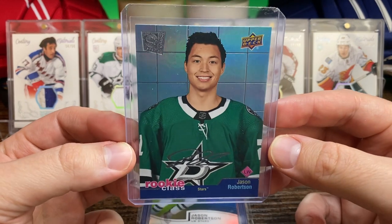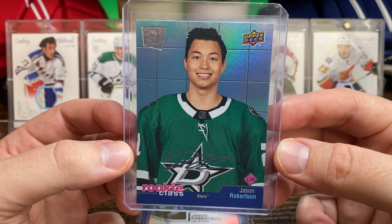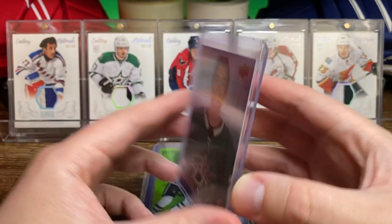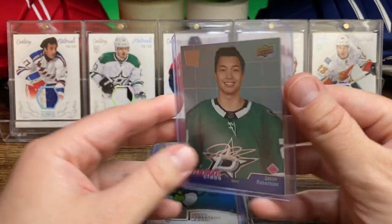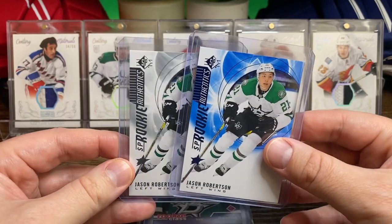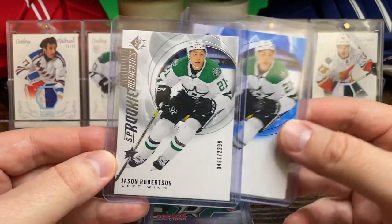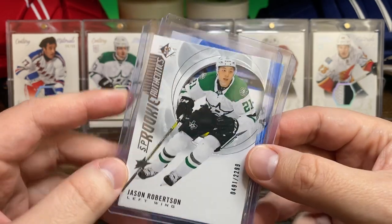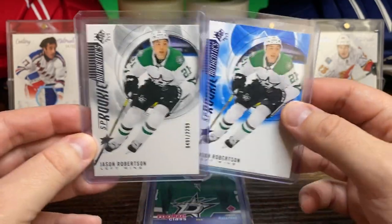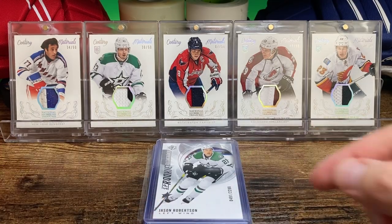We've got his rookie class card — looks like a draft day photo or draft photo shoot. And then I've got a couple of the SP Rookie Authentics: the blue and one I don't know the name of — it's like a chromium finish, numbered to 2299, so not super low-numbered but not by a long shot.